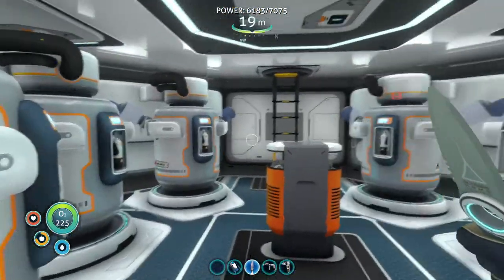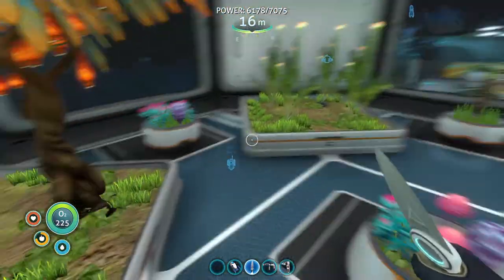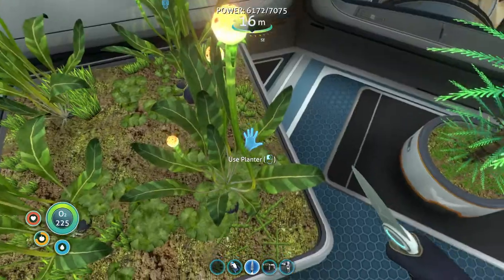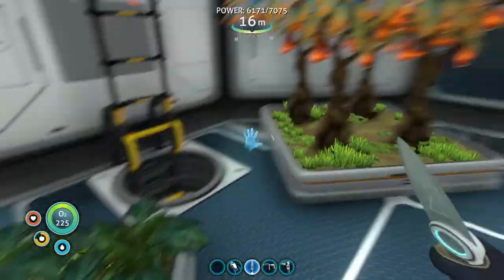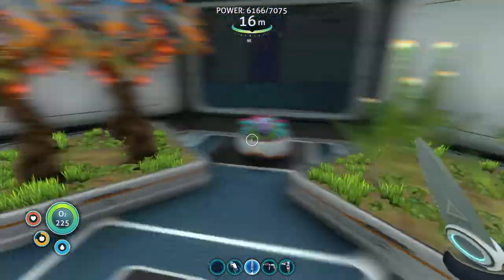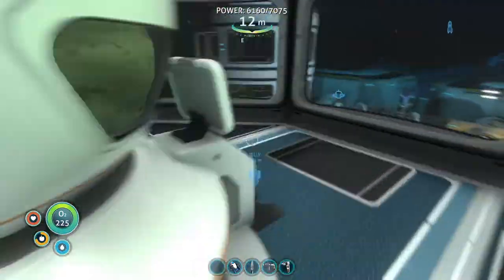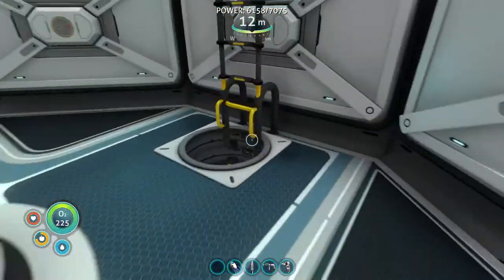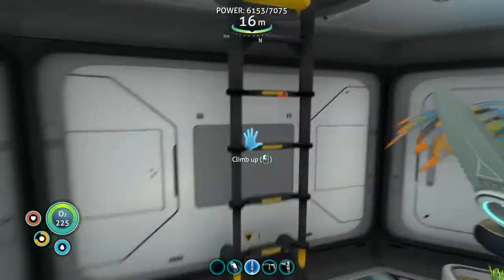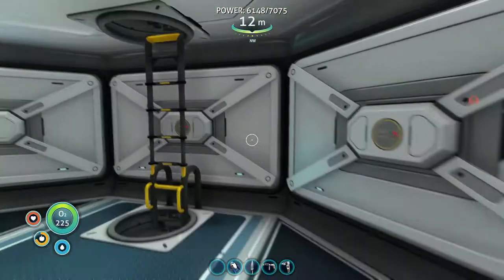I have six of these water machines so you never run out of water. Up here you've got the farm — you can grow plants here. I've got Chinese potatoes, bubble trees, marble melons, and lantern trees. You can eat all of those. These four pots are just for decoration so it doesn't look plain. Up here you've got the bioreactor, which needs some fueling — I usually feed it lantern fruits, so we just throw those in there.